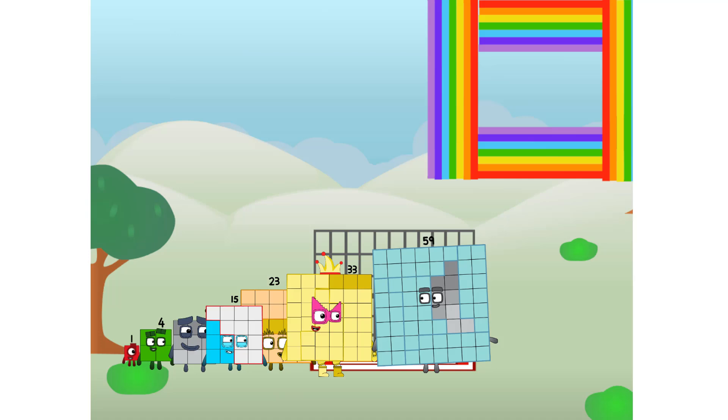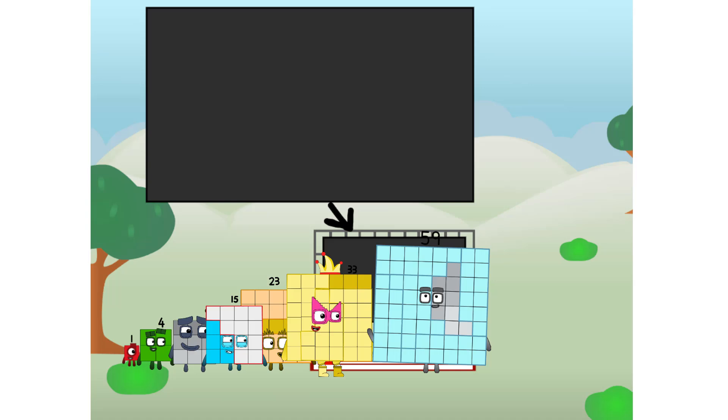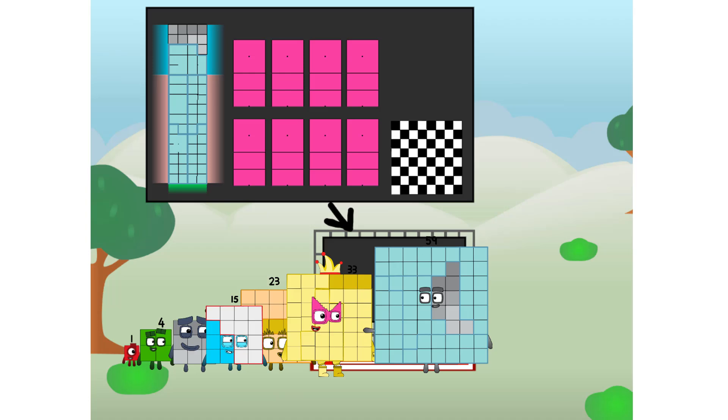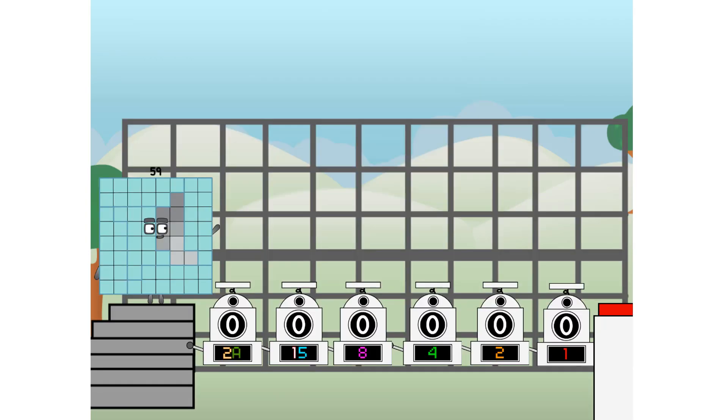Ah, there you are. This way. I've got so much to show you. I am 59, and I can be a strong square, a chessboard, a super rectangle, 8 octoblocks, or even a super cube. But today I want to show you a little trick I call binary boosters — using the power of doubles to send any number flying.